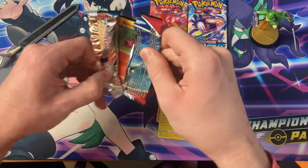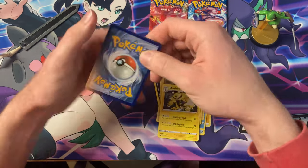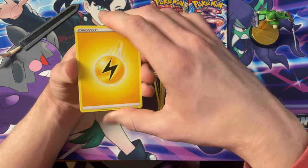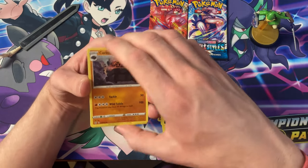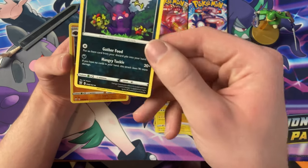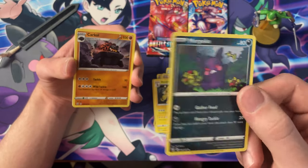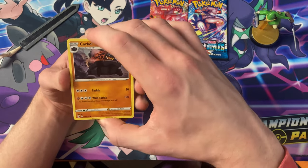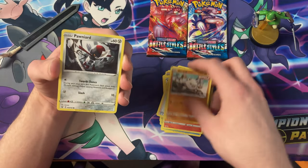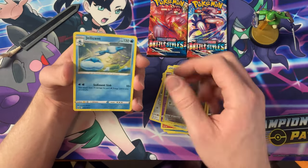Onto the Empoleon pack, which has been good to us so far. Electric energy, Morpeko — I was actually saying in one of my previous openings, I wondered if they'd ever do a Hungry version of Morpeko, and they did it in the set! That's the first one I've seen of the Hungry Morpeko. Got the Carcall, Karina's Focus, Sillipede, Mankey, Pawnyard, Blipbug, Esper, Honedge — and the Jellicent.